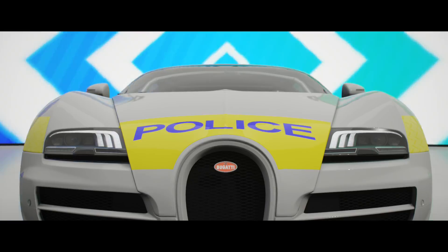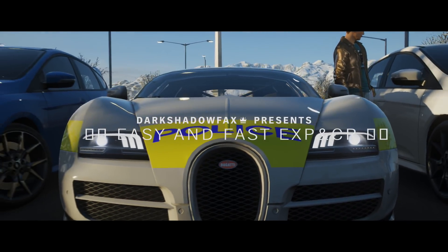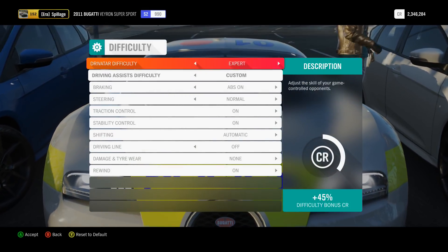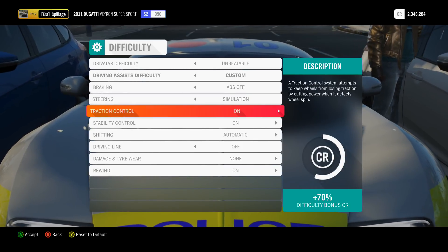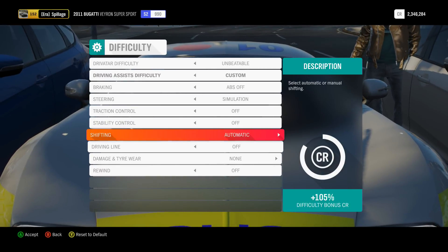We're in the event right now, and I'm going to show you all the difficulty settings. My picks for this event would be going on unbeatable — basically every single thing has to be the best. So don't go on expert, go on unbeatable, go on ABS off, steering information, traction put to off, and tire wear — I say don't mind about that one.